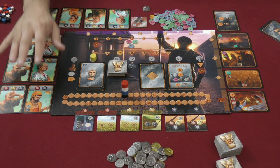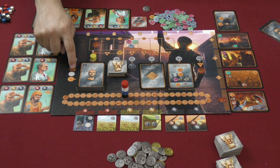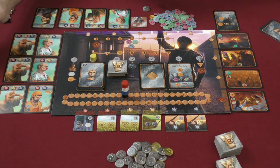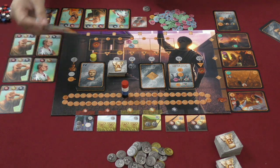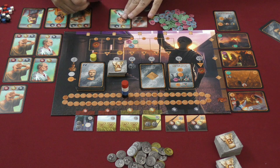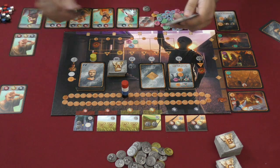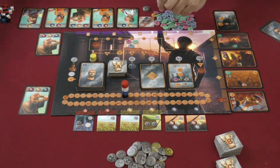Step two: we are going to draft some new characters. Starting from whoever is the start player just determined - in this case I kept it. I am going to grab one of these characters and take it for myself; I'll take this merchant right here and add it to my face-up display of characters. Each other player is going to take one as well. So those have been given around the table, and we move on.